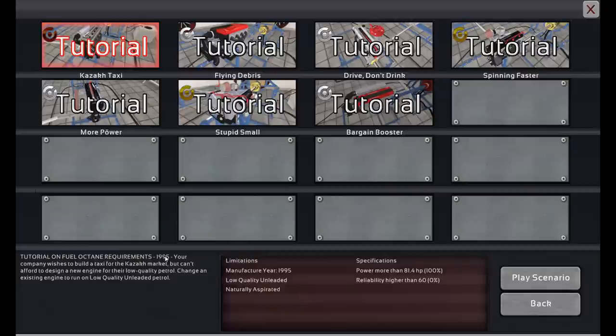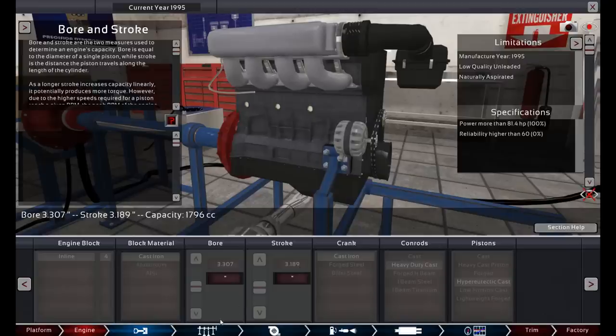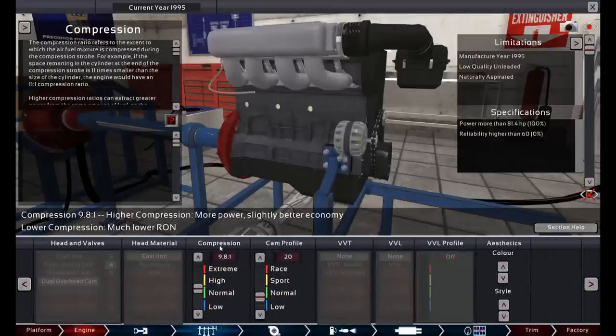Here's the first tutorial — it gives you a little story. It's an engine that already works great on higher quality fuel, but now you're exporting it to another country where it runs terrible on their low quality fuel. You've got to make the engine work on the low quality fuel. The game slowly teaches you things and limits what you can click depending on the tutorial stage so you don't get overloaded. The thing I really want to show you is the videos — if you click on any section, the first time you click it a video will pop up that explains it.